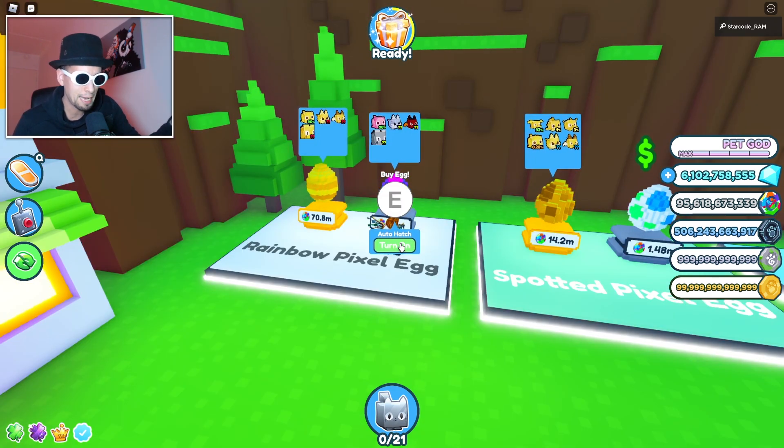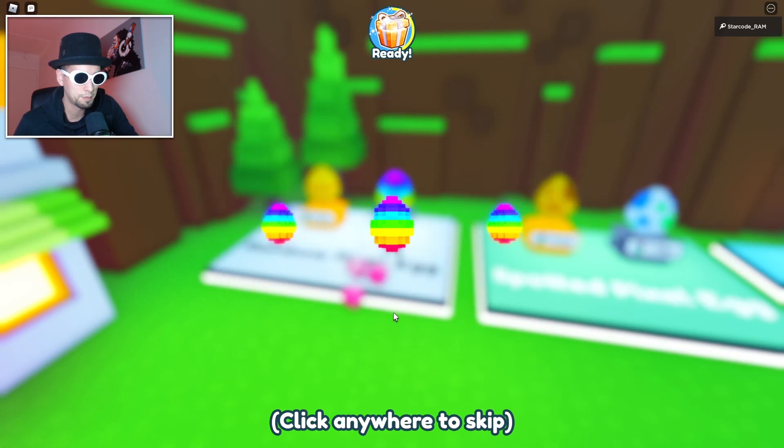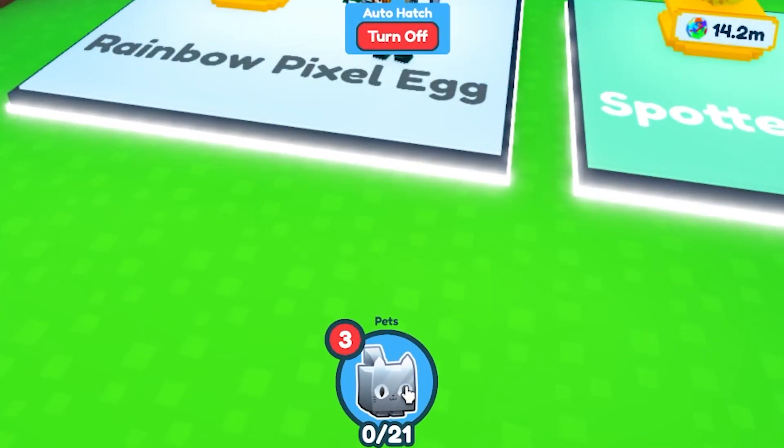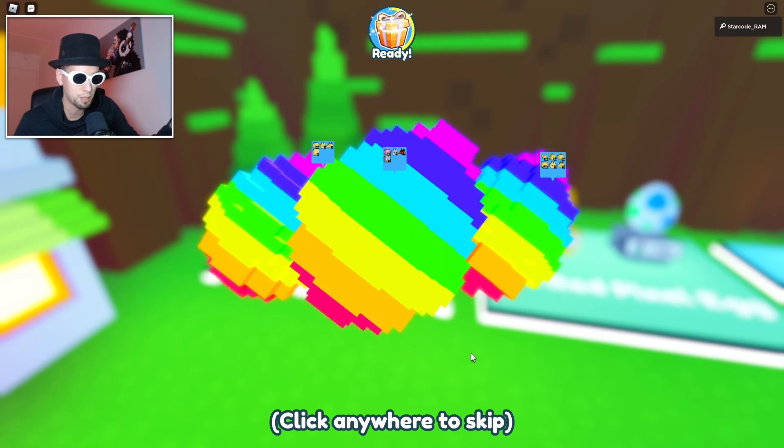I'll show you. If you hatch for more than an hour, it's going to start lagging, but you can decrease the lag by doing this simple step right here. I opened the inventory, and then you use your other clicker so you don't get disconnected. Problem solved, kind of.